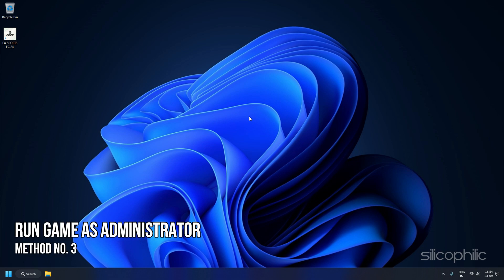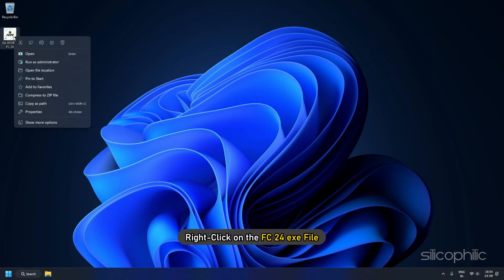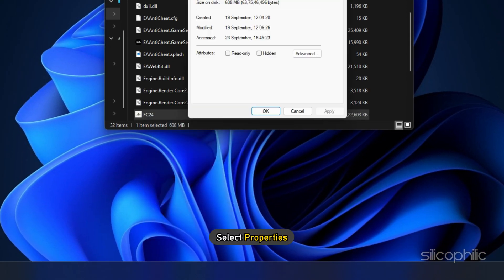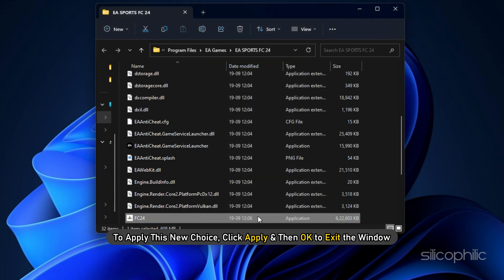Method 3: Run the Game as Administrator. If your PC matches the system requirements set by EA, here is a simple workaround if you cannot launch FC24. Right-click on the FC24.exe file and select Open File Location. From the installation folder, right-click on the .exe file and select Properties. Navigate to the Compatibility tab. Check the option next to Run this program as Administrator. Click Apply and then OK to exit the window.